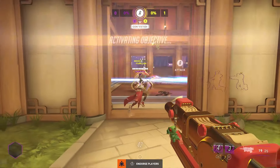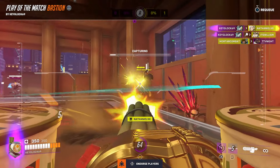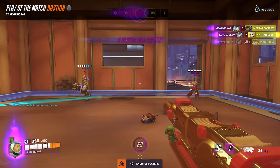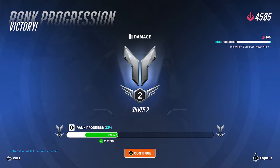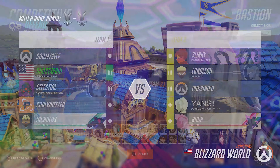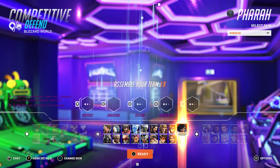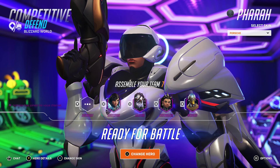I mainly use her jetpack and her jump ability. I don't normally use her concussion mine much unless I'm trying to knock somebody off. But you can also use your concussion mine to propel yourself off of buildings to get either further back or to get away from danger. Anyway, we'll play one more. Blizzard World is our next stop. With Pharah, I'm just going to skirt around high ground or tall stuff — I'm never going to be out in the open, and the only time I'll engage is if they're alone or low on health.